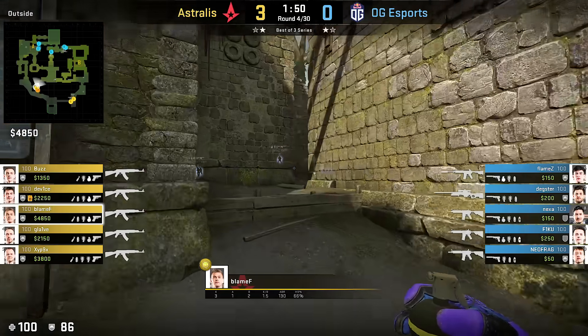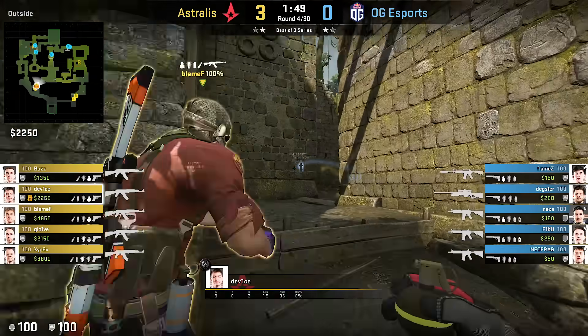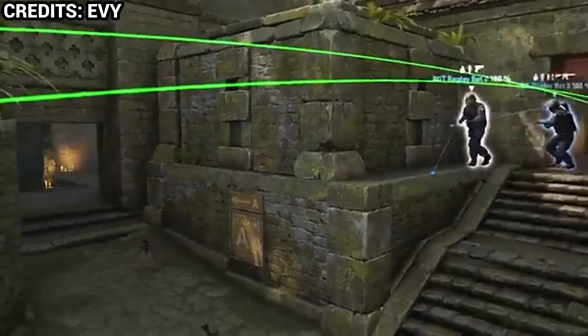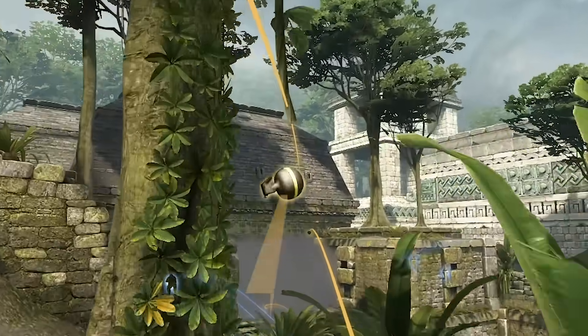We're gonna continue with Astralis' creative triple nade stack towards CT side mid. You can pause for the lineups, and I reckon you aim even lower than that for more effectiveness. In this case no damage at all, but the time will come where this idea will catch a free frag onto CT, so try to go early from middle or just stay around stairs. Mark my words.